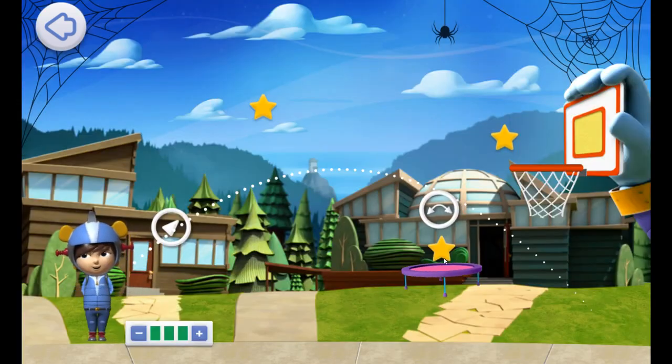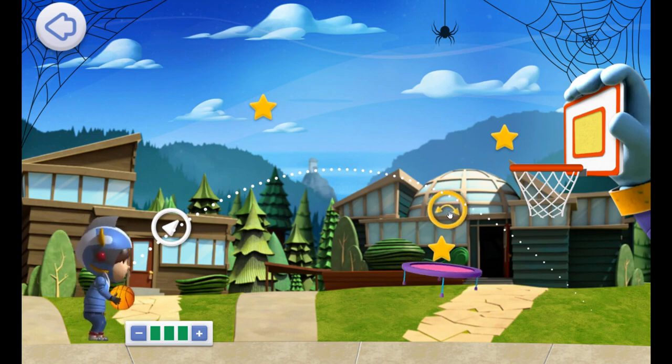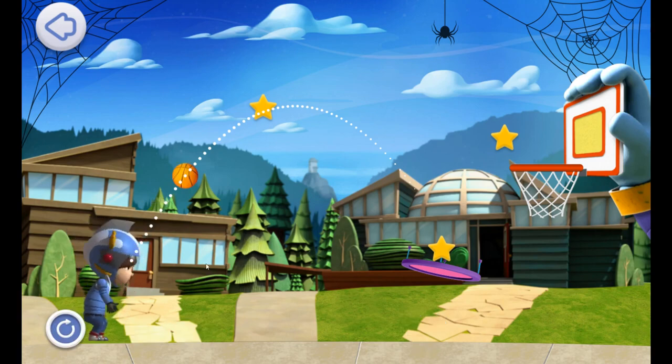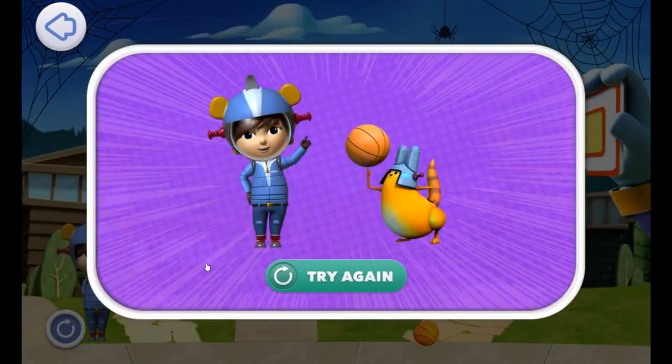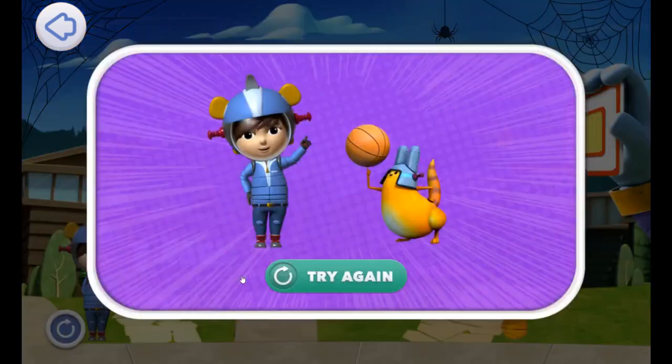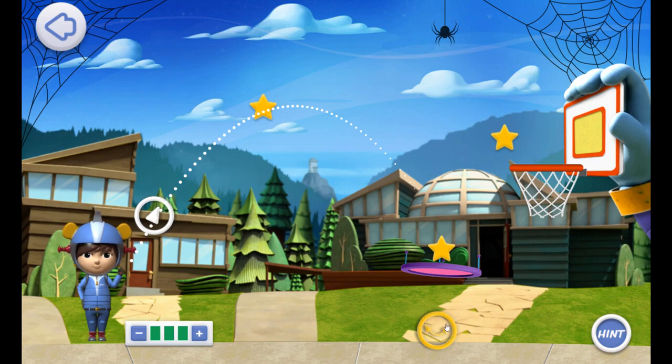We can't throw the ball far enough to reach this goal. We'll need to rotate this trampoline to help aim the ball into the net. Aim the ball to hit the trampoline. Let's look at this a different way. If you need a hand, press the hand button.